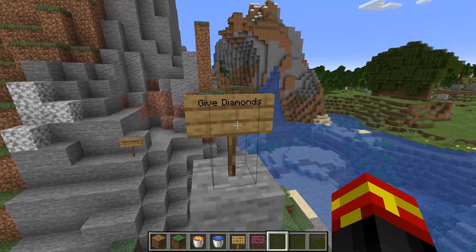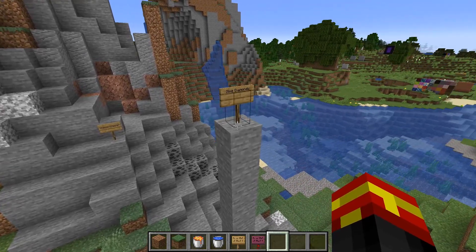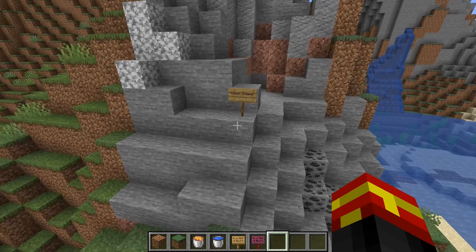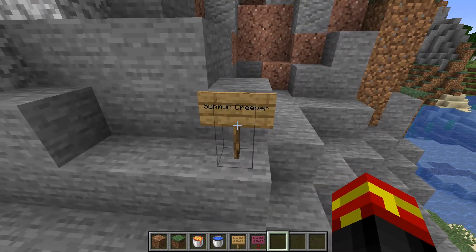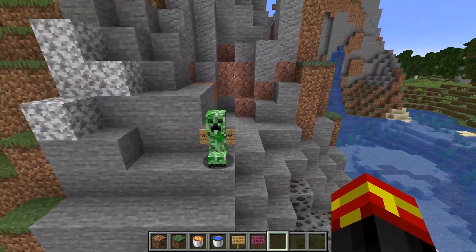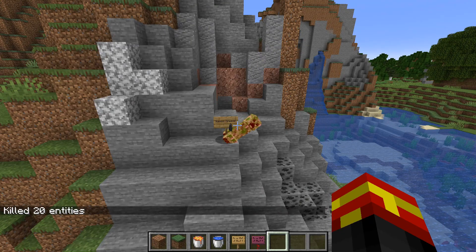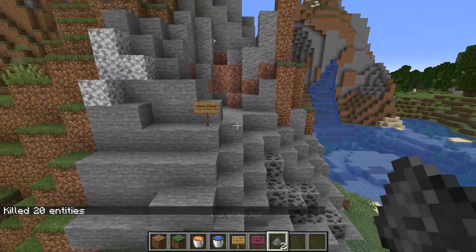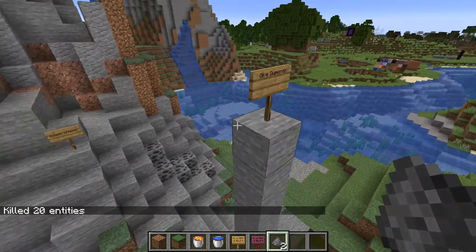What I like to call command signs — or just how to run a command from a sign. We have another one down here which is 'summon creeper.' If I interact with this one, it actually summons a creeper at the sign's position. So you can do quite a few things with it. Basically the whole idea is that you can use one command from the sign when the click event is done.